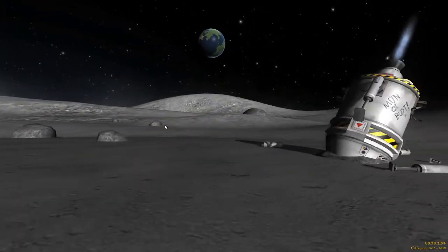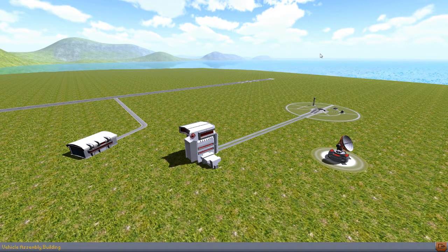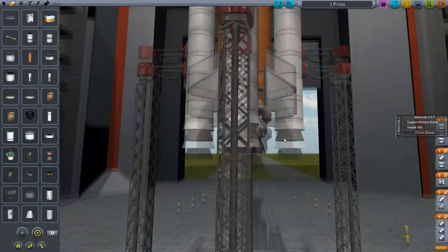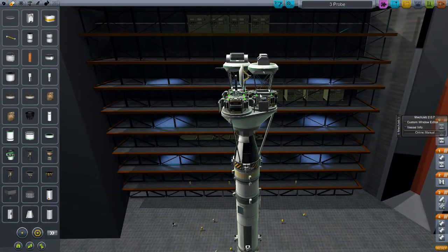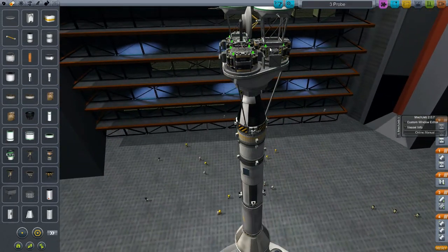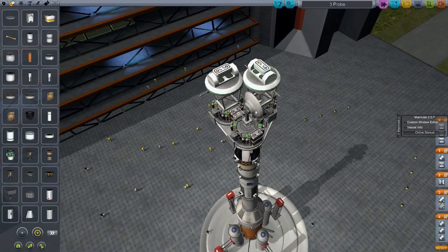Hey everybody, welcome back to Kerbal Space Program. Today we're going to be attempting something kind of ambitious — I've never done this sort of thing. I've never actually even launched anything to Minmus, because when I was playing this game a lot more before, Minmus didn't even exist. I've taken two Kethane satellites and one ISA satellite and put them on my light rocket, and we're going to try to get satellites into orbits of two bodies in one launch — sending these satellites to Minmus, and on the way back dropping off this Kethane satellite around the Mun.